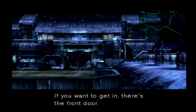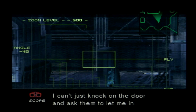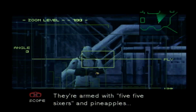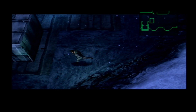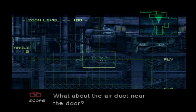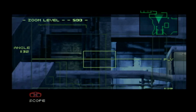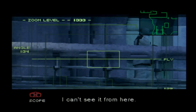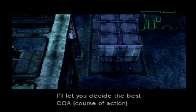If you want to get in, there's the front door. It's the fastest way, but there's too much risk of being spotted by the enemy. I can't just knock on the door and ask them to let me in. There's one sentry on the left and one on the right — they're armed with five-five-sixers and pineapples. What about the air duct near the door? There should also be a duct on the second floor. I'll let you decide the best COA. I'm counting on you, Snake.